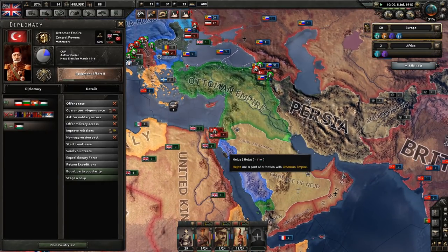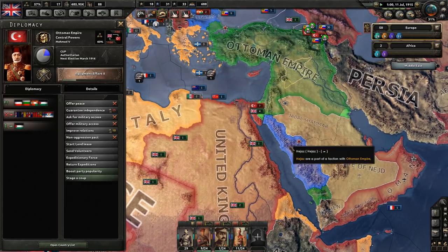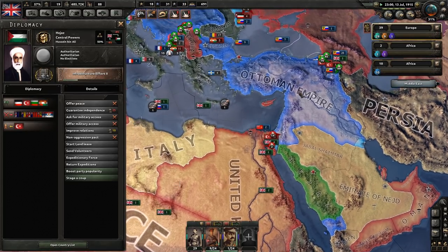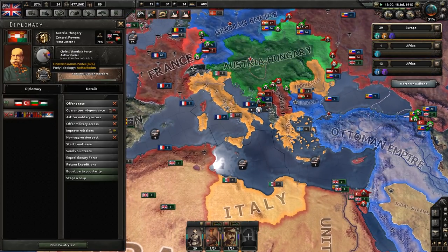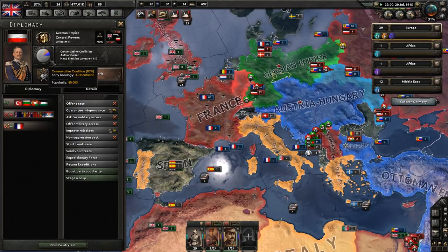Of course, the Ottomans have to worry about the United Kingdom here in Egypt. They've got Hejaz involved — is Hejaz like a puppet or something? Party ideology there: completely authoritarian. Most of these countries are completely authoritarian.